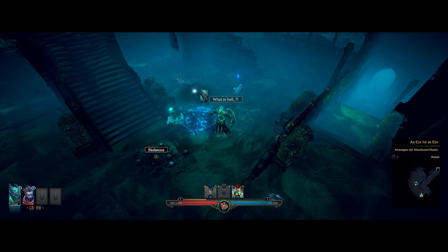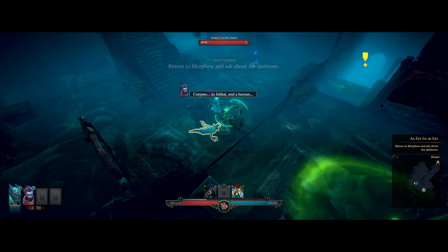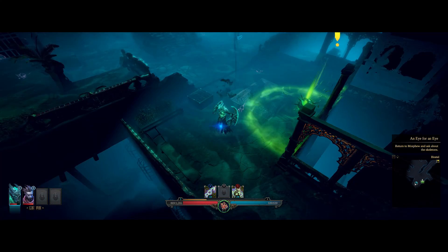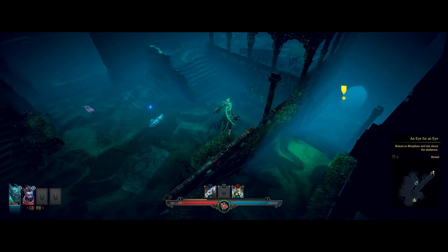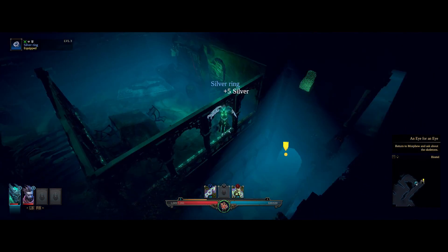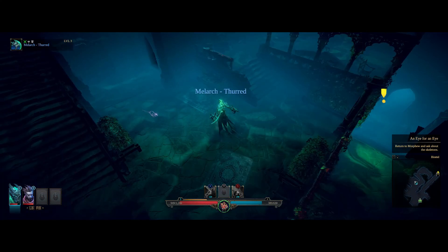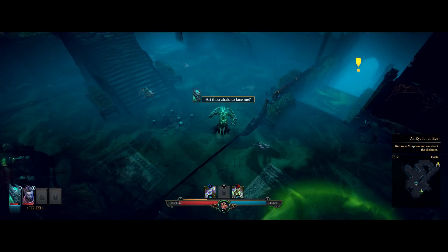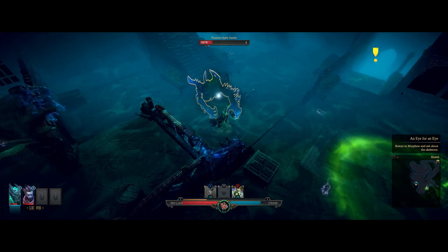There seems to be someone attacking me. I don't know who this creature is. There he is — he's an archer. Let me get rid of these demons. Show thyself, coward. He is a coward. But I can't do anything with him, which is interesting. So let me just go and collect all the goodies and some more items. I appreciate the fact that if there's any item that you don't have equipped, the game equips it by itself, which is quite handy.